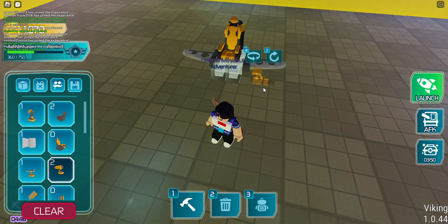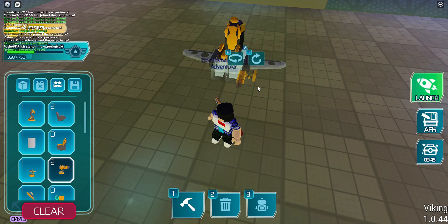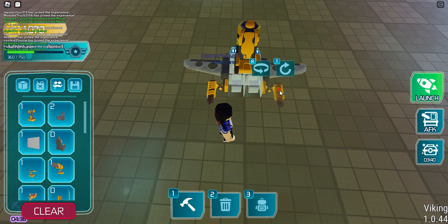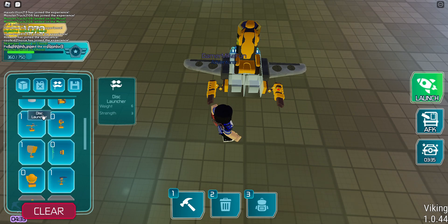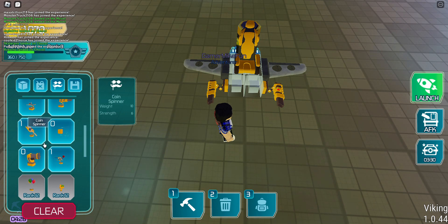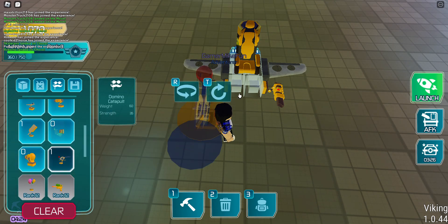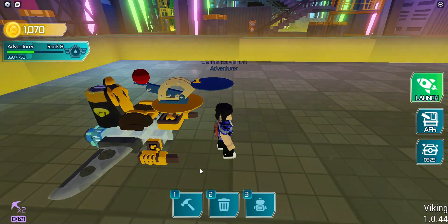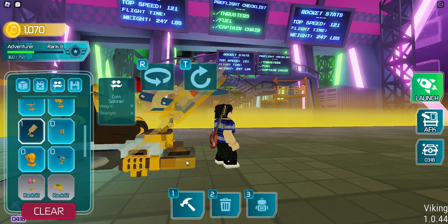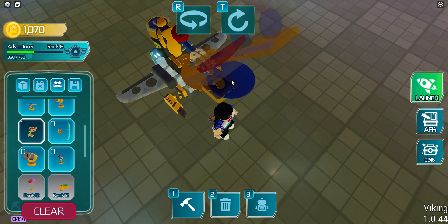I got two of these guys. And then I have a bunch of a disco launcher, a coin spinner, and a domino catapult. I'm obviously taking the domino catapult with me. I can go at 121 miles per hour. I'll take the coin spinner as well, just for good measure.